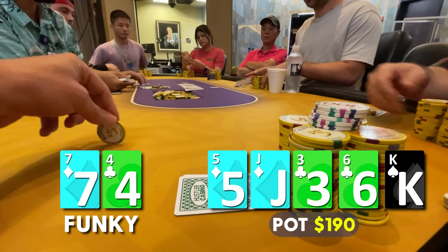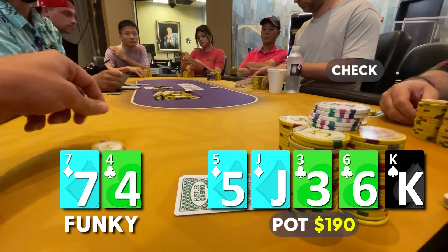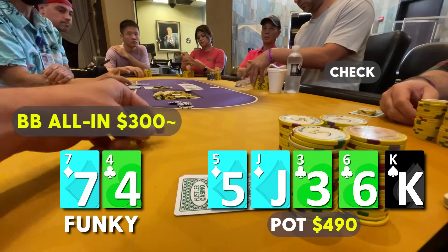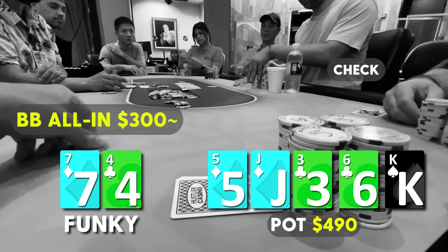The river comes the king of spades — the diamonds brick and there's a higher card than the jack. I think we make a big mistake here. When it checks to us, we decide to rip it all in for the rest of the stack, $300. The goal was to make our hand look like a bluff and have a top pair hero call, but I think we're missing out on a lot of value.